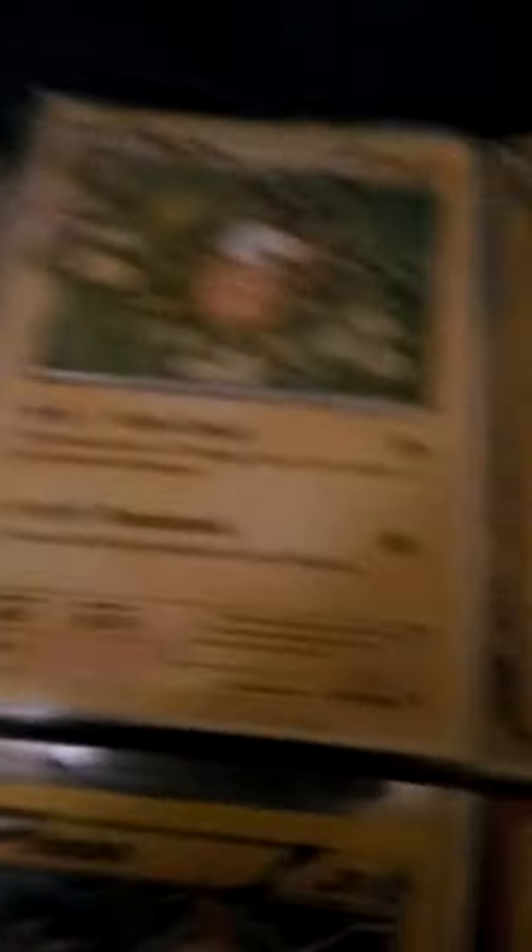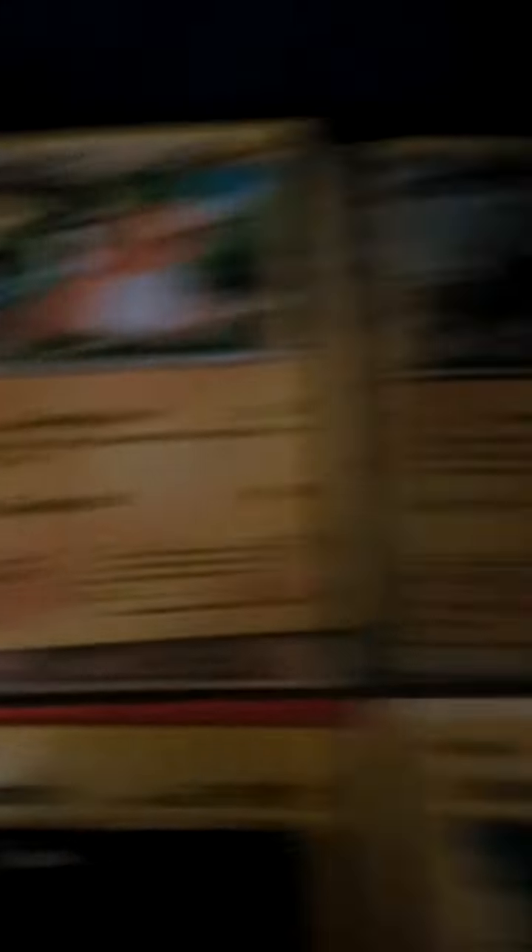Moving on to the electric types: Mega Manectric EX secret rare; Magnezone EX; Team Plasma Zapdos EX; Manectric EX; Jolteon holographic; Pikachu EX; old school Zapdos reverse holo; old school Manectric holographic; Minun; right through reverse holo; Rotom; Magnemite; old school surfing Pikachu secret rare; old school flying Pikachu secret rare; Dedenne reverse holo; and electric energy reverse holo.